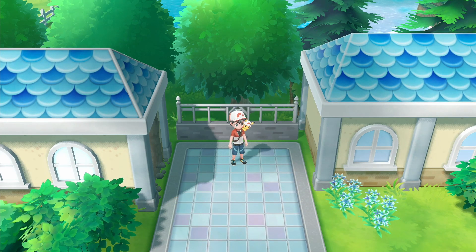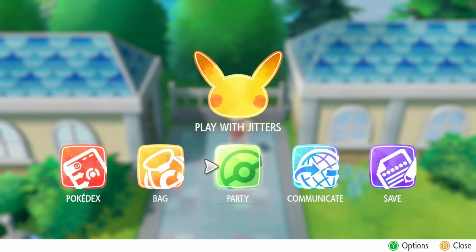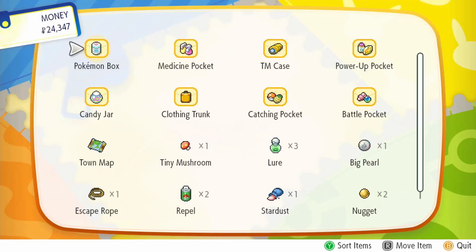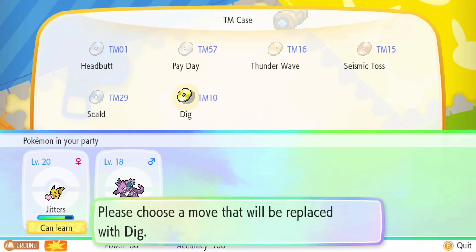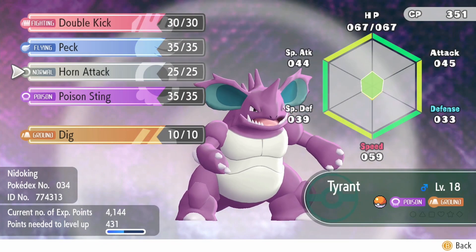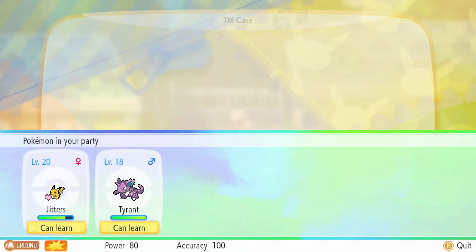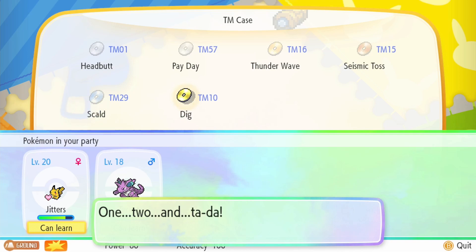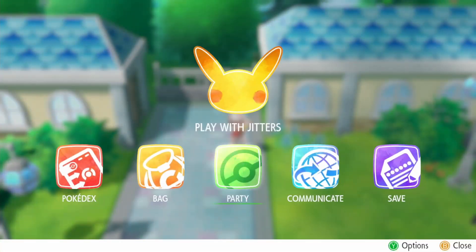I want to teach Dig to Tyrant. We get rid of Horn Attack and teach Dig instead. We need a ground type move for the next gym, which reminds me — let's get that sorted.